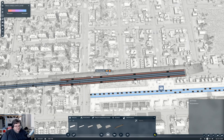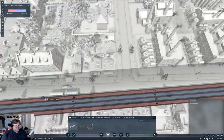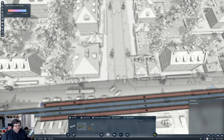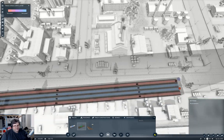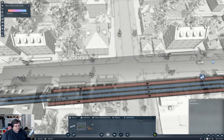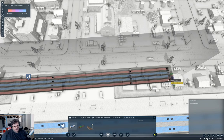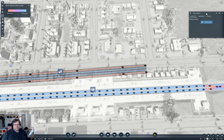Now we have to do the fancy waypoints dance to set the extents of the platform. We place waypoints there, there, there, and we join them. Then this will be Metropolis Central — right, Metropolis Central.